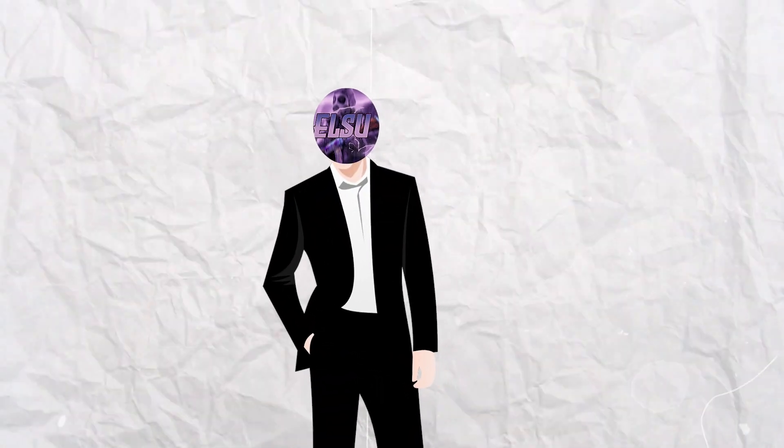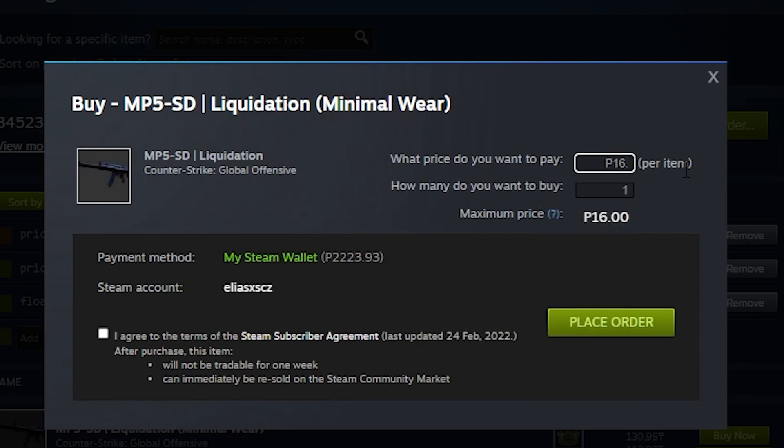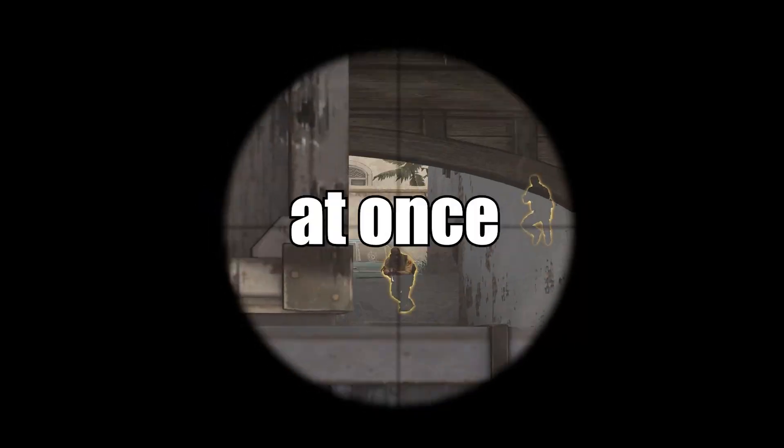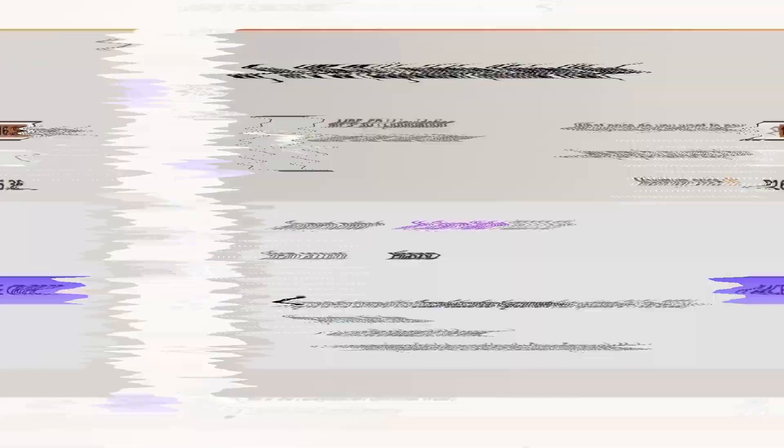One tip for using buy orders: make sure to set up only 1 to 3 items at a time and set up the buy order again after it gets filled. This is because if you set up 20 buy orders at once, you could get taken advantage of by someone also doing this trade-up and selling off their bad float skins for the highest buy order price, which in this case would be you.